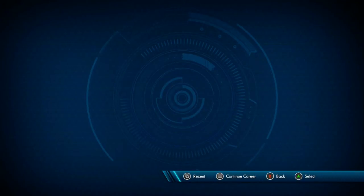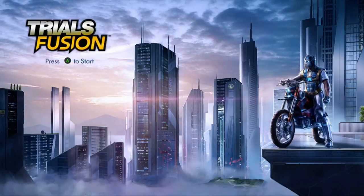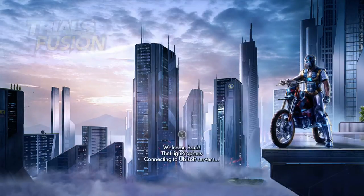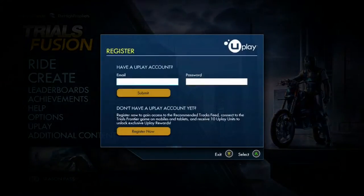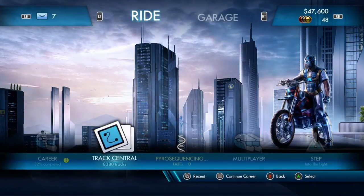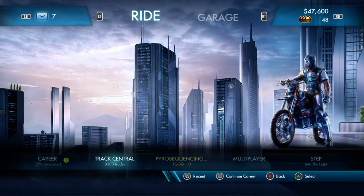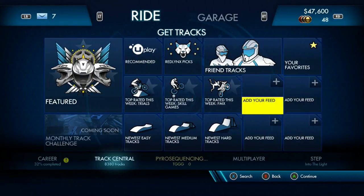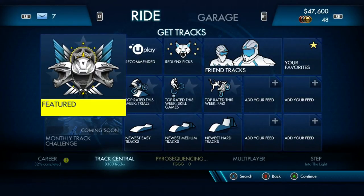Let's back out all the way to the main menu. From your Trials menu, press A to start, exit that, then go to Ride. From here you want to go to Track Central, where people create tracks and get other people to race them. People actually make very good tracks, so you might want to check some of them out.